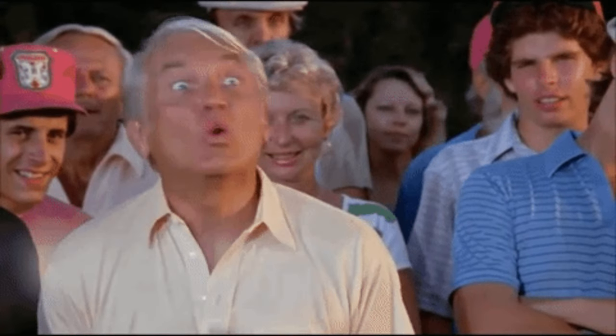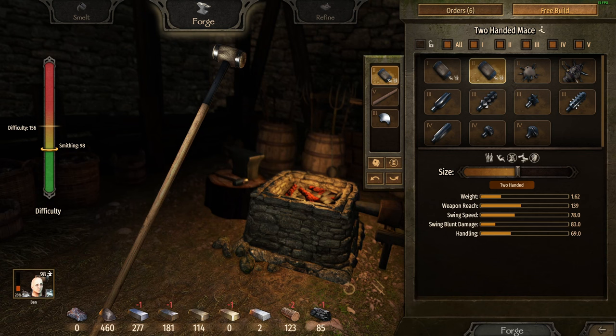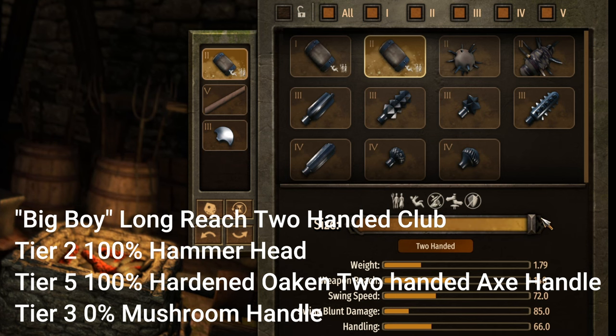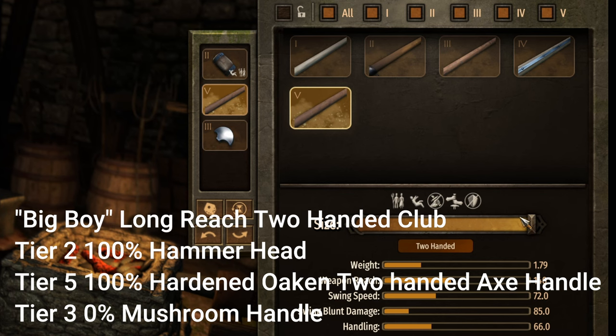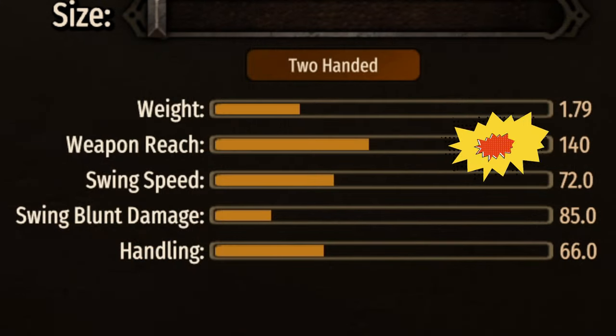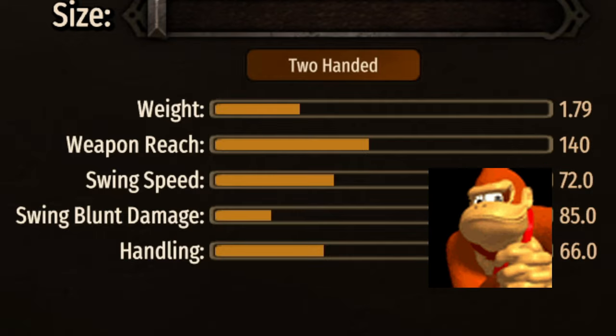Let me introduce you to my first build: the Big Boy. This is a long-reach two-handed club with the tier 2 hammerhead at 100%, the tier 5 hardened oaken two-handed axe handle at 100%, and the tier 3 mushroom handle at 0%. This gives you a reach of 140, a swing speed of 72, and a swing blunt damage of 85.